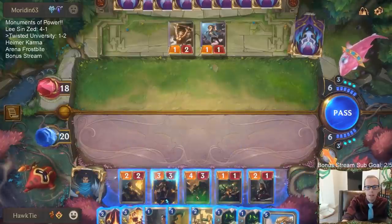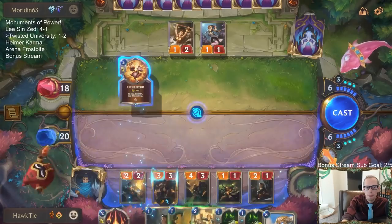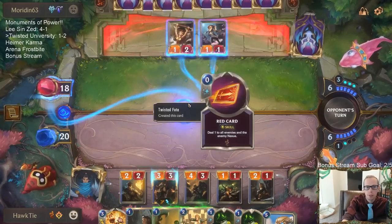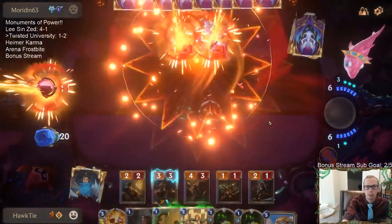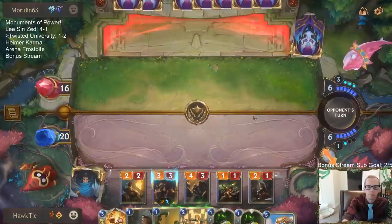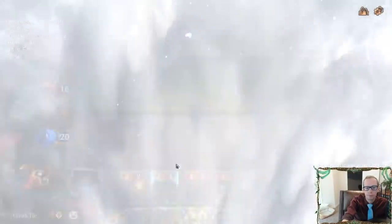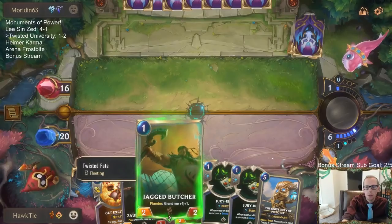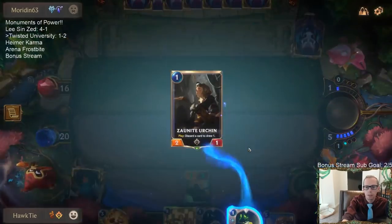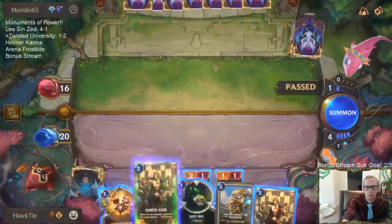I want to wait for Jagged Butcher until after red card, and I want Higher Gun to go to something bigger. I guess I'm just going to play this Make It Rain — that will just kill this Priestess to go along with the red card. I guess I should be playing Urchin first to get full information.